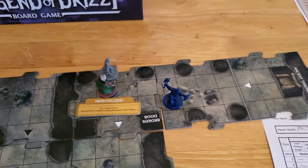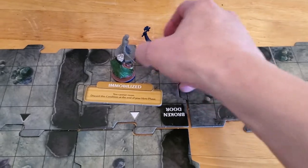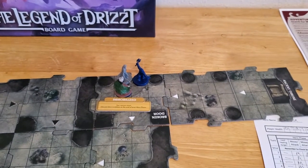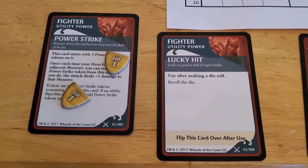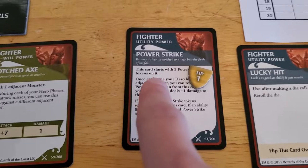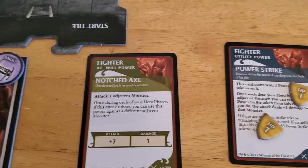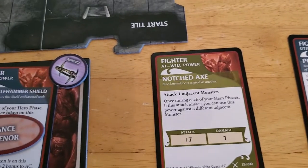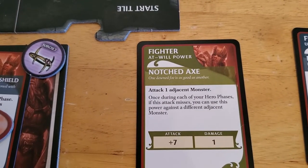Hopefully Brunner can kill him. So Brunner's going to move adjacent to Artemis and lay into him with everything he's got. This might be our key to victory right here, because we haven't used all of our power strikes yet. So we're going to use our notched axe.